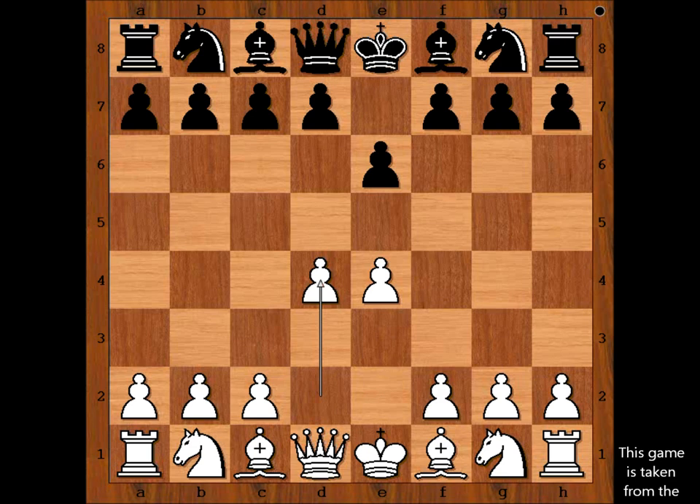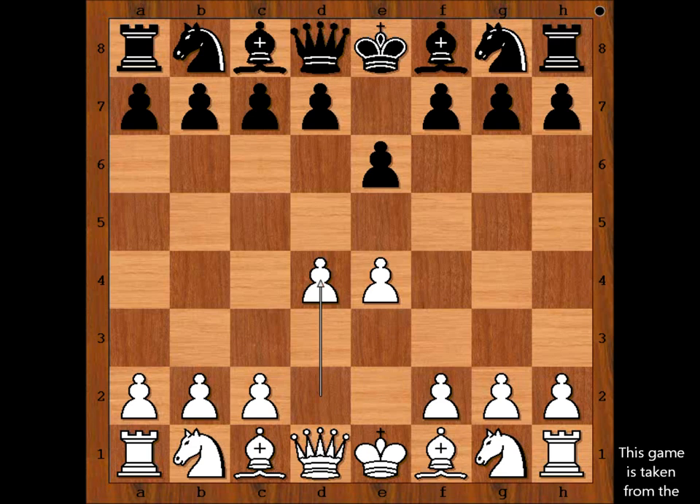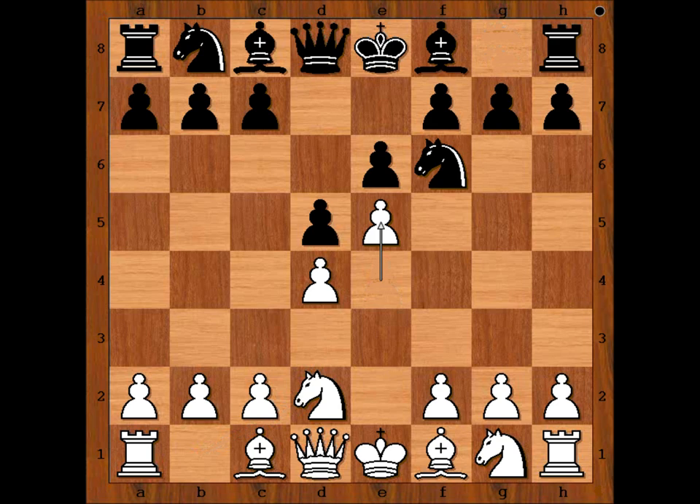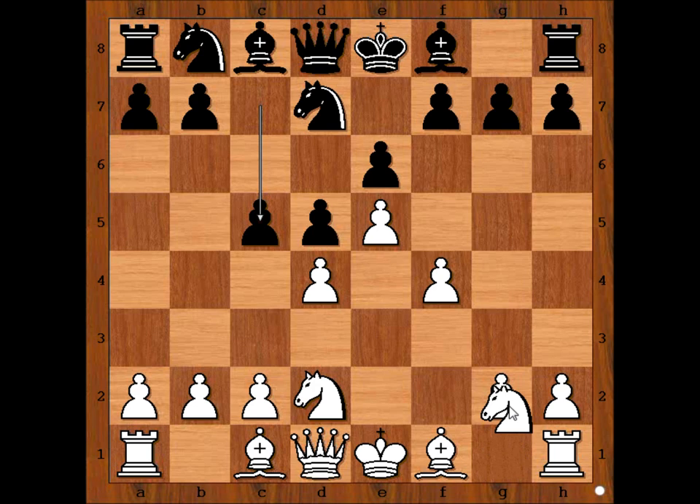Ponomaryov had white pieces and he started with d4. Ivanchuk played e6, d4, d5 — the French Defense. Ponomaryov played knight to d2. If knight to c3 is played, then black can play bishop to b4, pinning the knight. So we have knight to d2, knight to f6, e5, attacking the knight and gaining space on the board. Knight from f to d7, f4, c5 — all the standard moves.